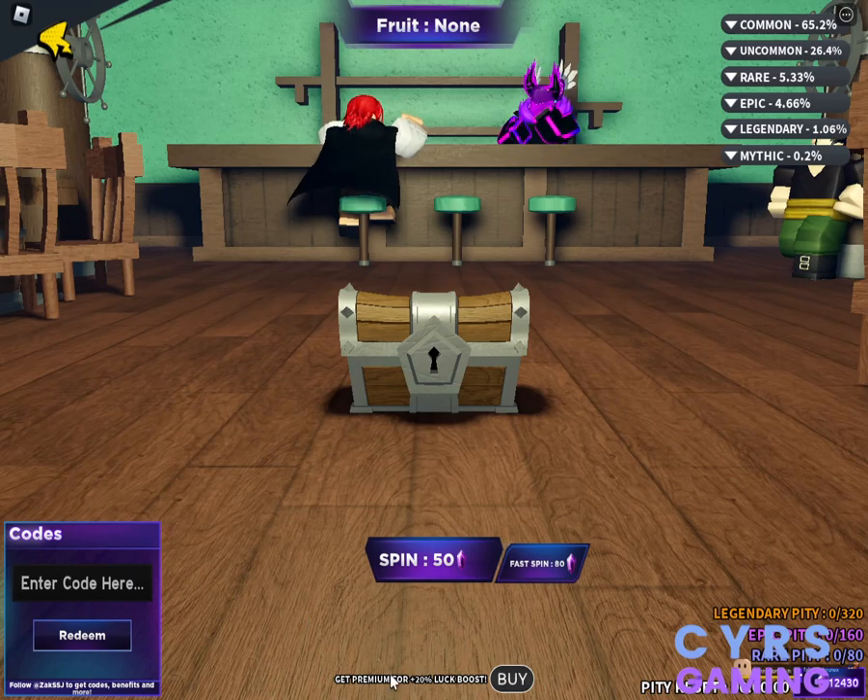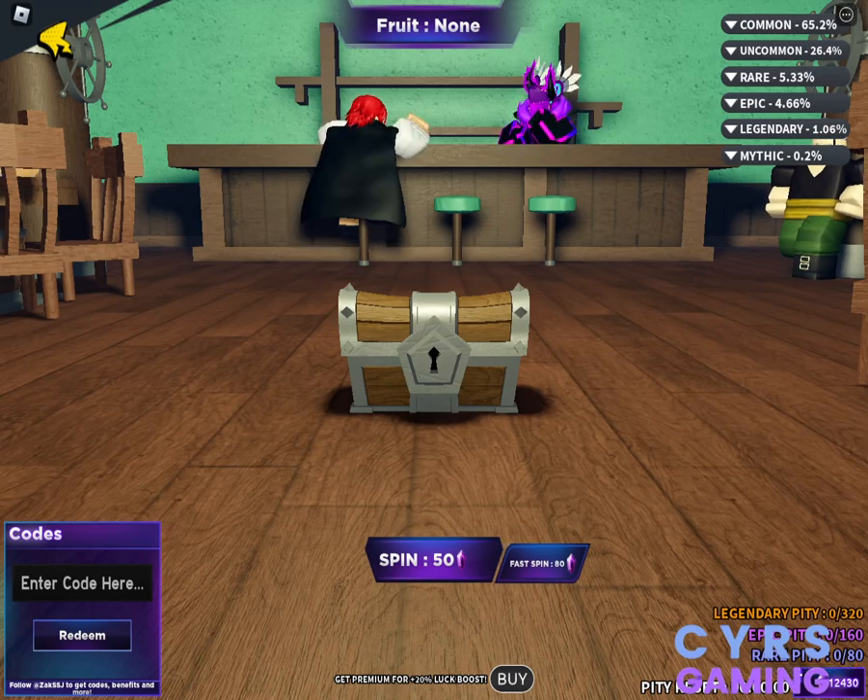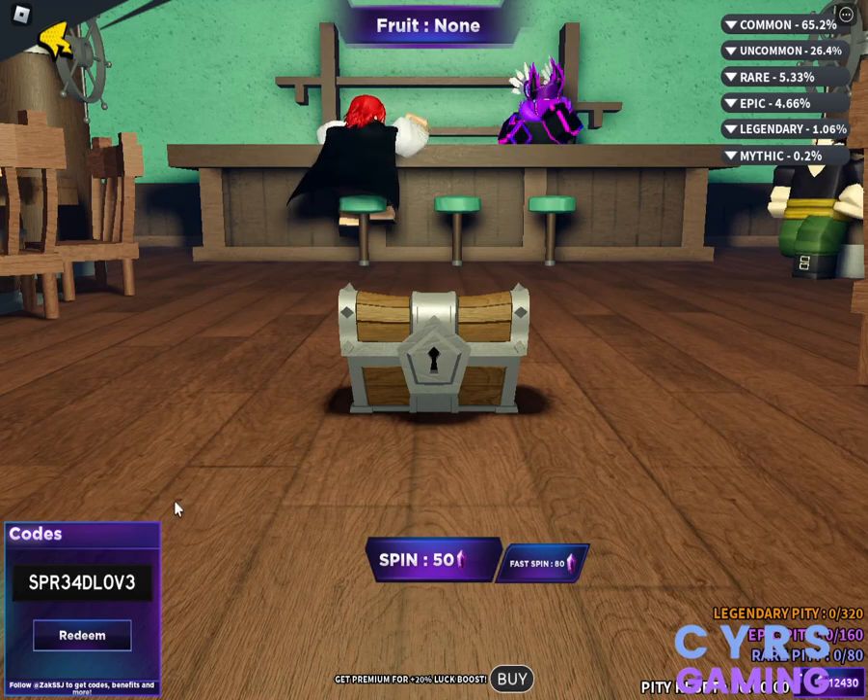The first code we have is for 300 gems: SPR34DLOV3. If I enter this code, you can see that it has been successfully redeemed. So this code gives you 300 gems.